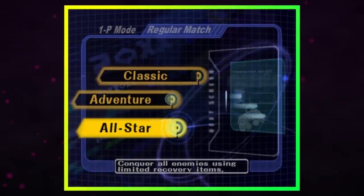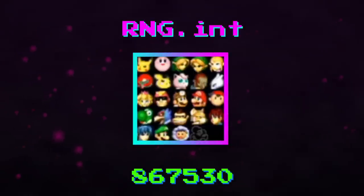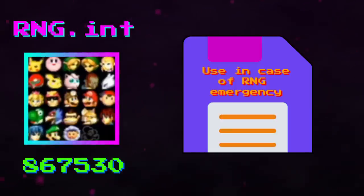It turns out that when you enter the All-Stars mode, the game uses the RNG function to determine the arrangement of characters you'll be fighting based off the current seed value. Given this knowledge, Save State created a tool that allows you to manipulate RNG so that you always get a pre-determined arrangement of characters.